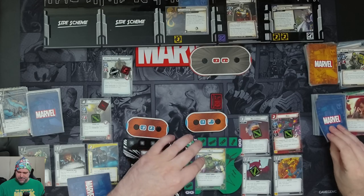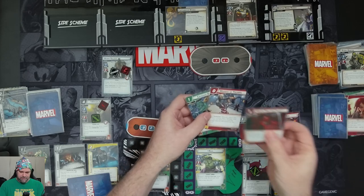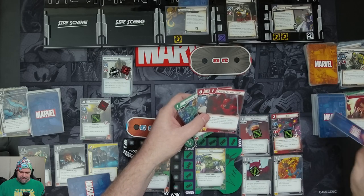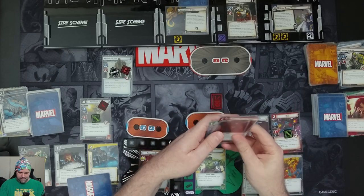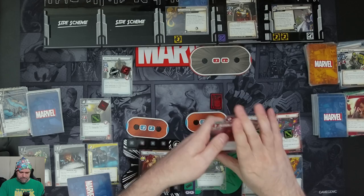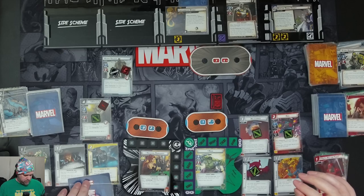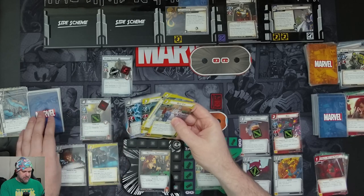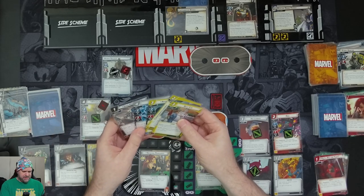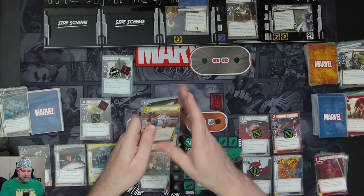Hulk draws four cards: Crushing Blow, Moment of Triumph, You'll Pay For That, and another Crushing Blow. Widow draws four more cards: Agent Coulson, Nick Fury, Safe House, and another Espionage.